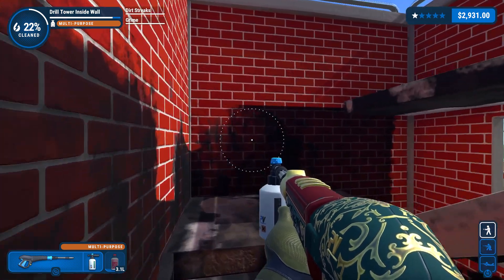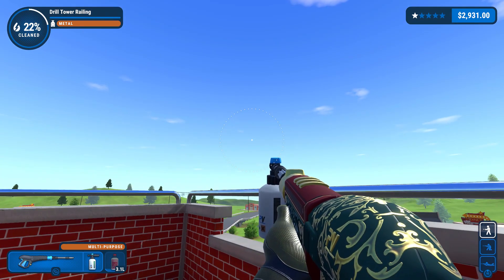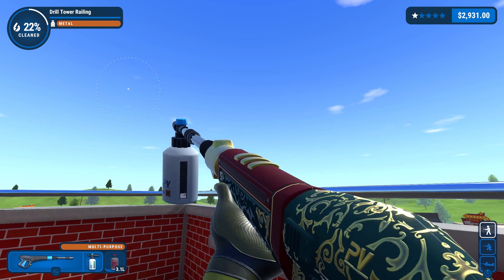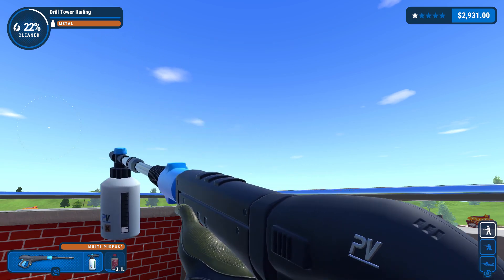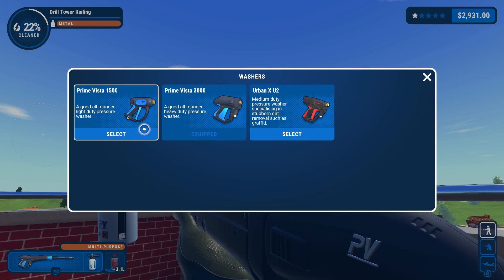Oh yes, PV — the logo that's also on my power washer if you look towards the back. What does it look like in the default skin? Well, it's much easier to see the PV there. What does it say? The Prime Vista, of course, of course.